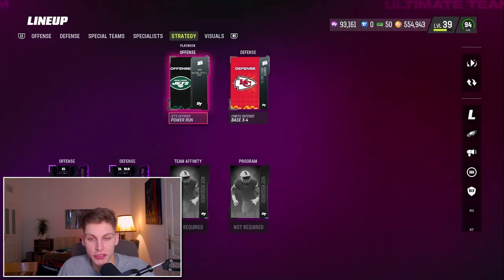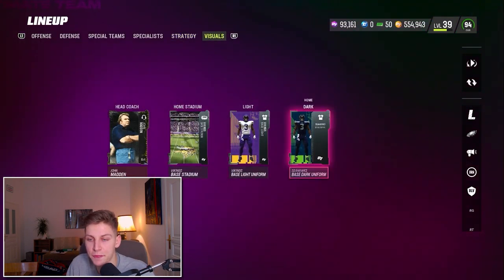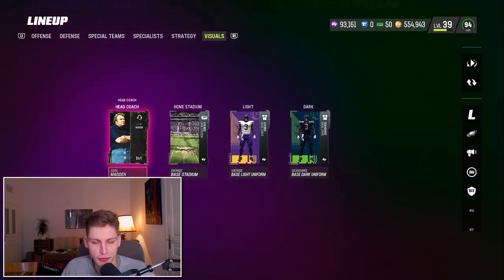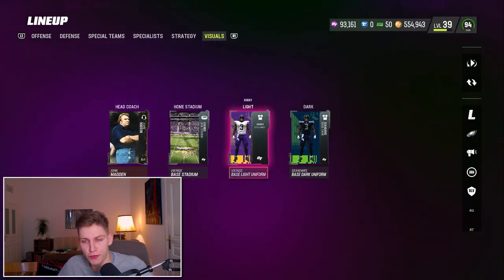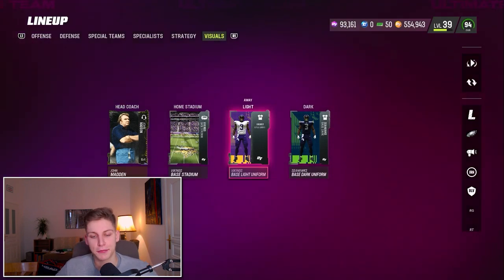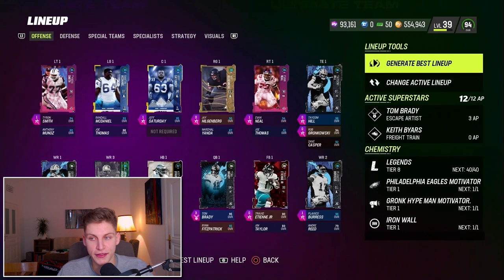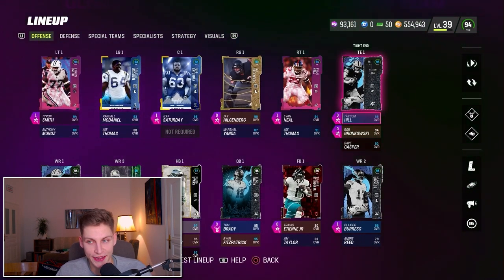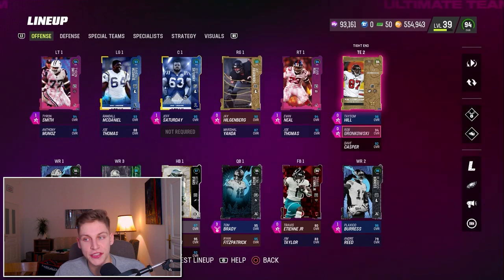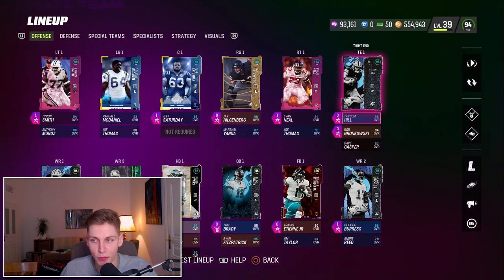For strategy I'm using Jets offense and Chiefs defense, though I mix that around quite a bit. I've also got specific uniforms — if you want me to do a video on the uniform trick where you can get custom uniforms in Ultimate Team, let me know in the comments below. I forgot to show the tight ends: Short In Elite on Taysom Hill and Short In Elite on Rob Gronkowski. Can't wait to get the 98 overall Rob, but that's going to take a while.